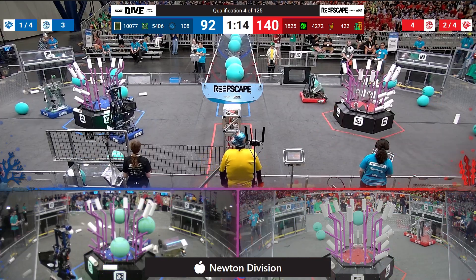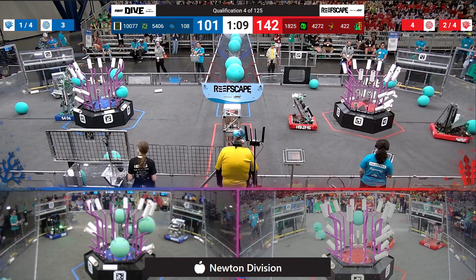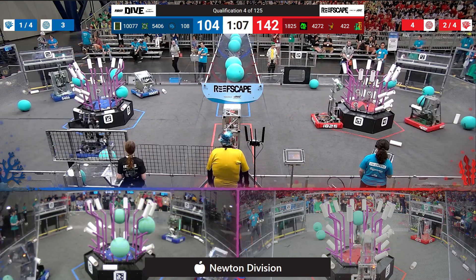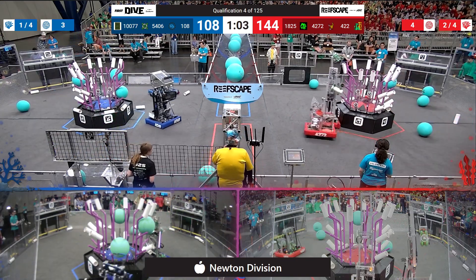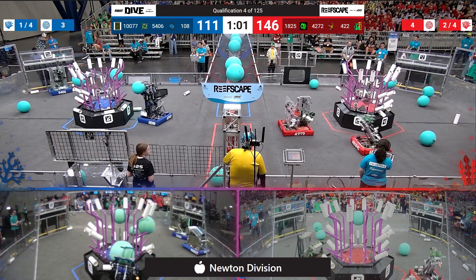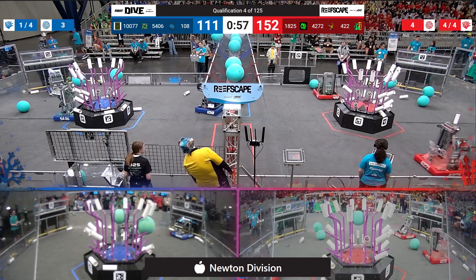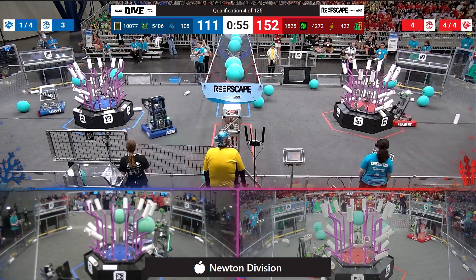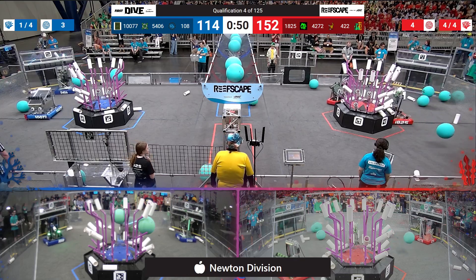Both sides working on level 3. Level 3 now complete for the red alliance — actually, level 2 is complete for the red alliance. We'll see if they can finish up level 3. Both sides had an altercation — there was a little bit of an entanglement there on the red alliance. We'll see if they can shake that off and score. Looks like they're going to ignore it and move forward. Blue alliance just gave the red alliance some algae — we'll see if they can score it.